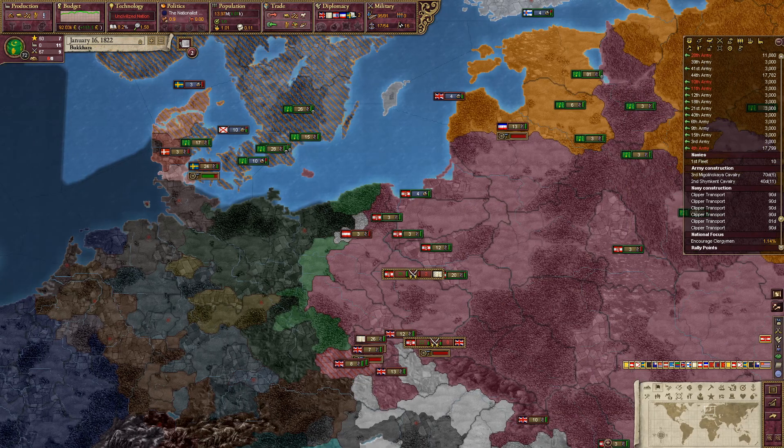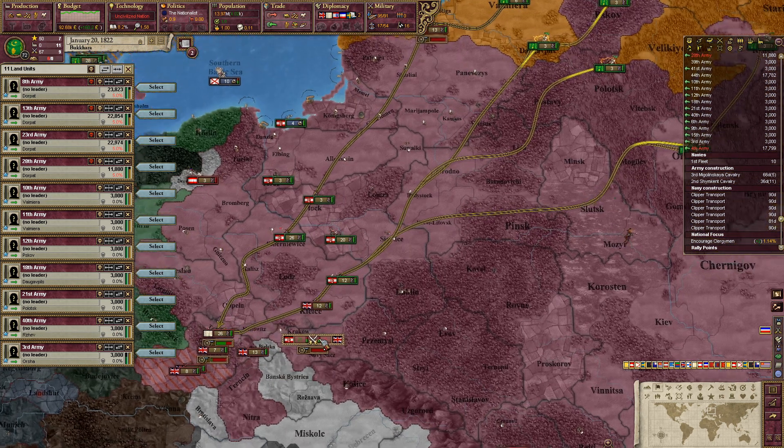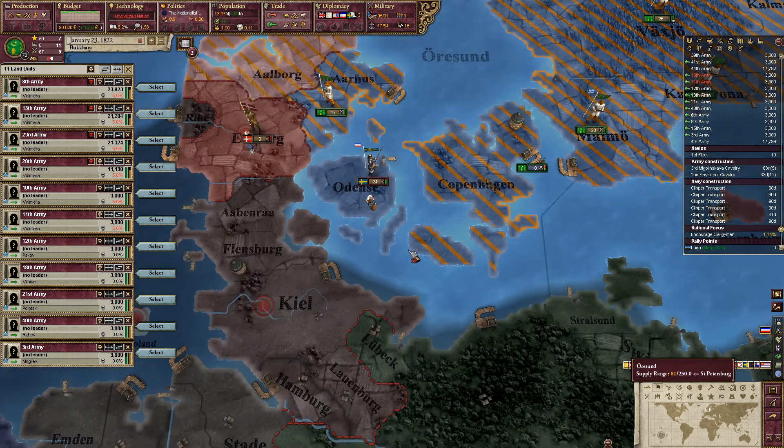I don't know why the other events I made are showing up. I think something broke the mod because that was one of the problems where the troops were not showing up in the game even though I never touched it, so they should not be showing up.